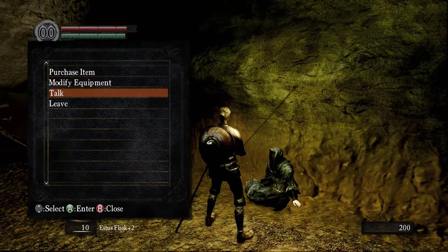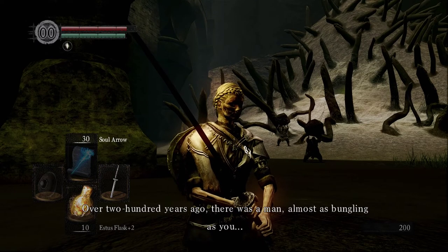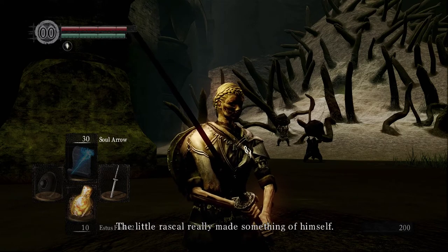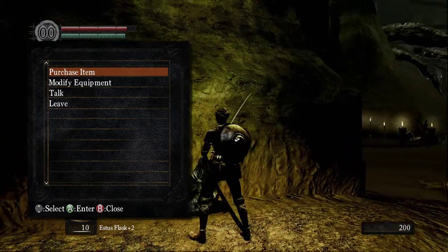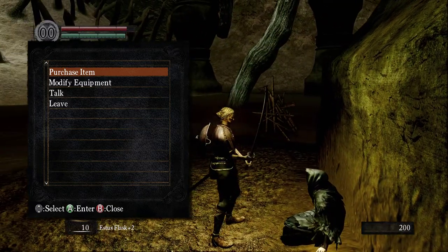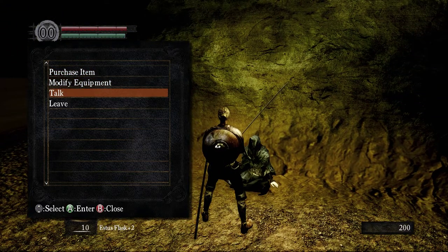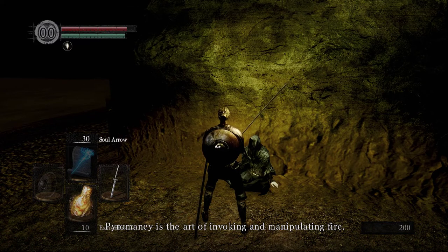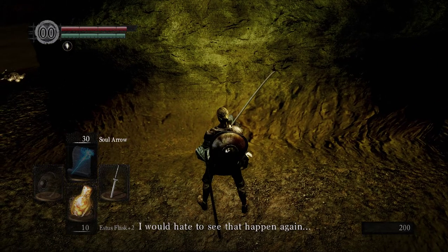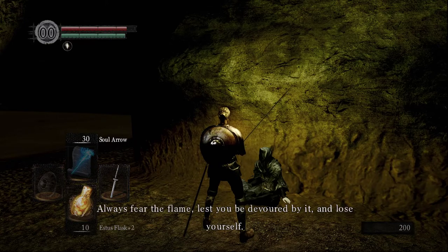'Long ago I accepted another pupil like yourself. Over 200 years ago there was a man almost as bungling as you. In your world, he was called Salaman the Master Pyromancer. The little rascal really made something of himself.' So Salaman came to her 200 years ago — she's over 200 years old for sure. 'Pyromancy is the art of invoking and manipulating fire. But remember one thing — always fear the flame, lest you be devoured by it and lose yourself. I would hate to see that happen again.'